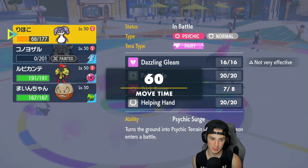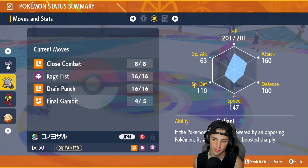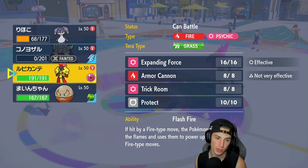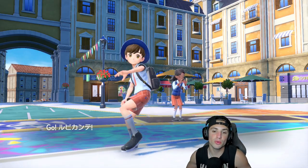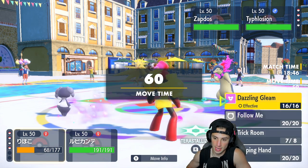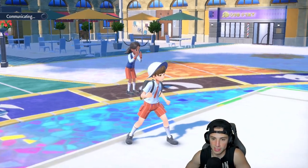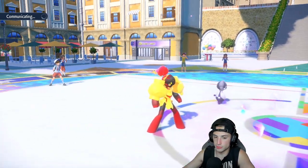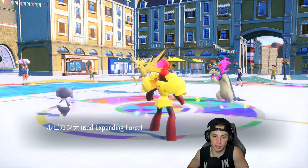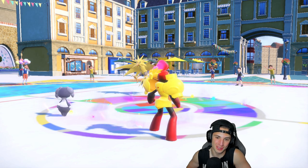From here I get to bring out Armarouge — obviously this combo is really really strong. I could bring out Electrode actually, but you know what we're gonna bring out Armarouge right here and win match number one. It's pretty simple for us. Zapdos does come out here, and I'm just gonna Helping Hand and toss Expanding Force over there. I probably should have Terastallized but we're fine. I'm going for Helping Hand and Expanding Force — Life Orb STAB, come on, that's too easy. Match number one going to us all day.